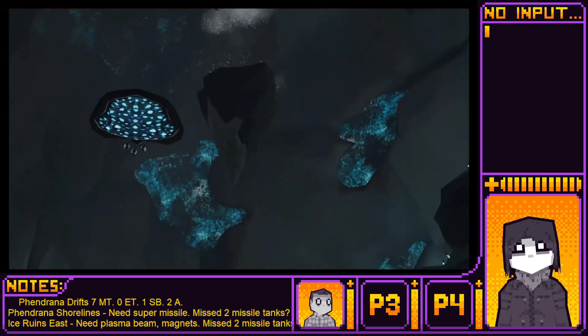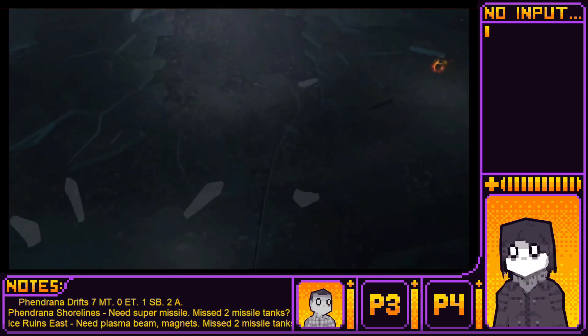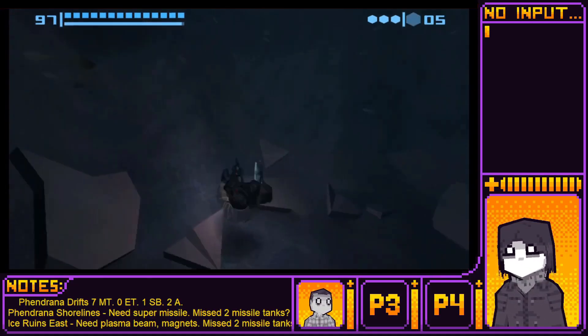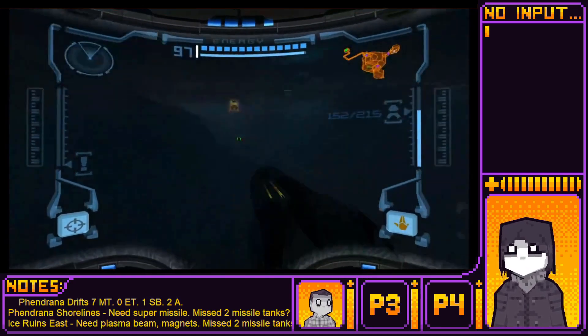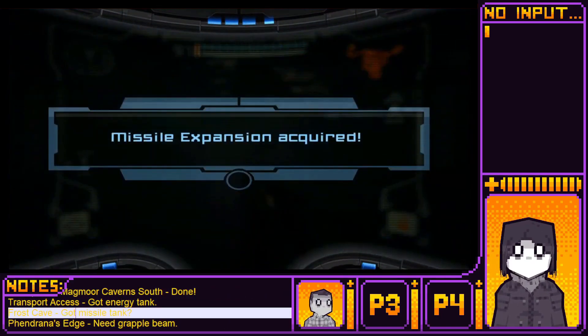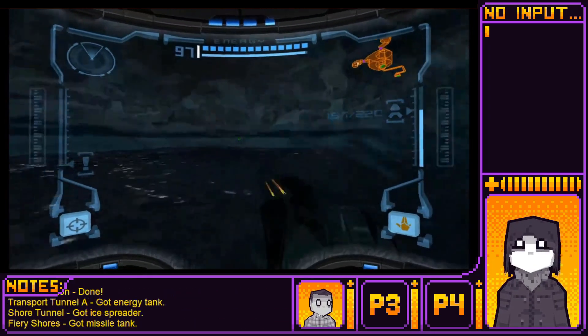Okay, now you can hit it. I guess you can move it from the list now, since it turns out we don't need the plasma beam. And... this is... Frost Cave. Well, there we go. Got it, got missile tank. That means there are now six.